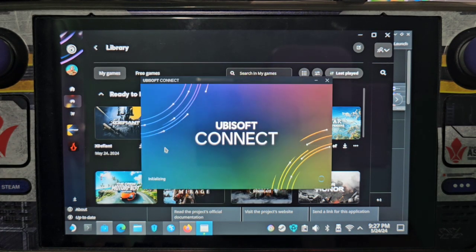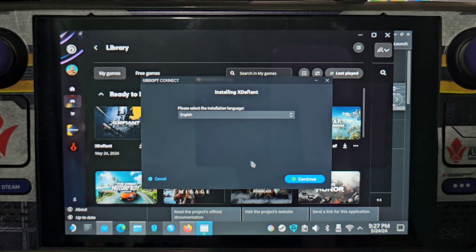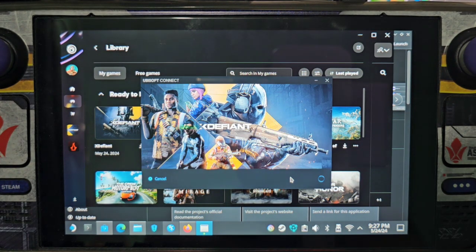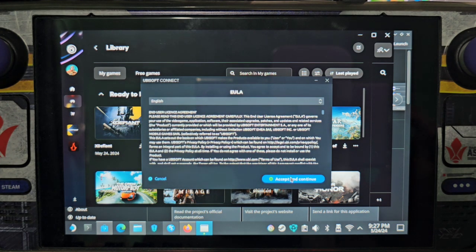Here we can now download the X-Defiant game. Just choose install, then wait for it to download.